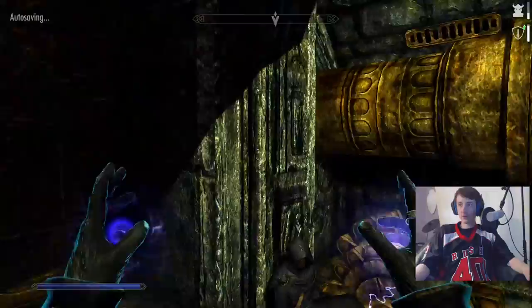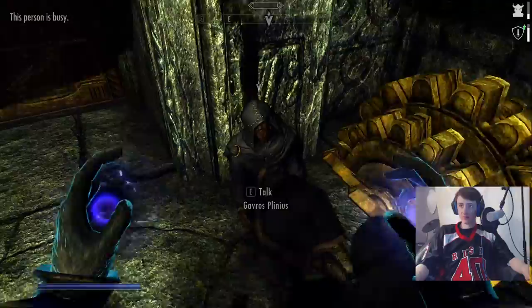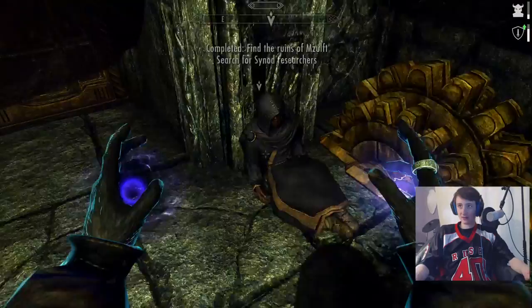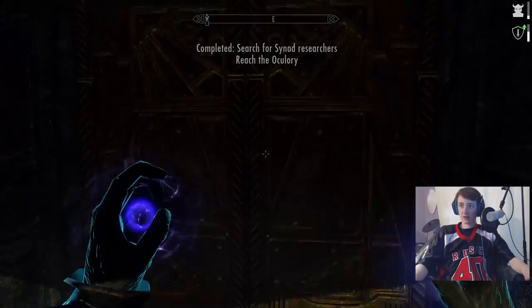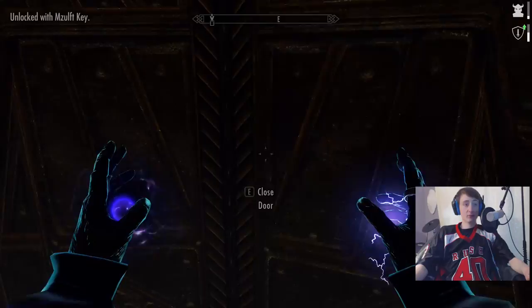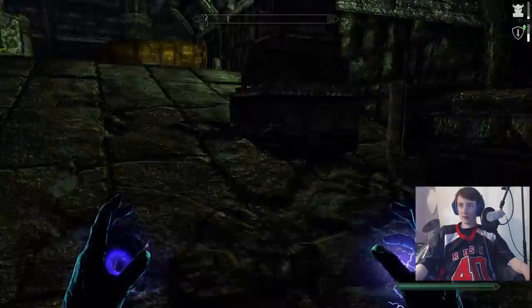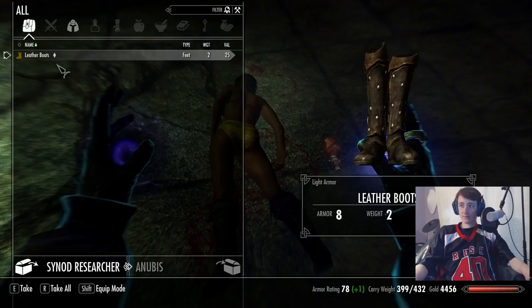Alright, we are in here. My Flame Atronach is still alive. Requires a key. Oh hey, there's a living dude here. What do you mean this person is busy? He's busy dying — that's what he's busy doing. Oh no, he's talking to me. Find Paratus in Oculory. Can we go in now? No, we still don't have a key. Does he have the key on him? Blue Mage's Robes — not very good. College Boots. Muzelftki research log — I'd probably be pretty helpful to read that research log, but I'm not going to. I'm also not going to take any of this Dwarven Dwemer shit. Synod Researcher — give me those leather boots and that potion of plentiful healing. Watch out for the goddamn pressure plates.